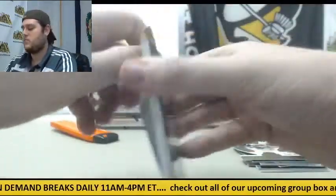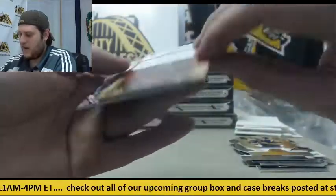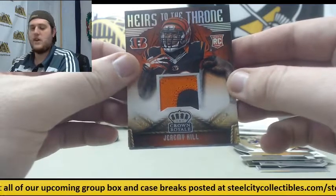Matty Ice. Sam Bradford out of $99. Beautiful patch right here — Jeremy Hill rookie patch for the Bengals.